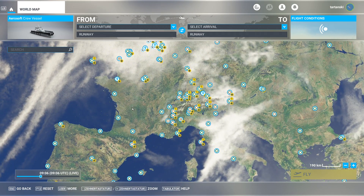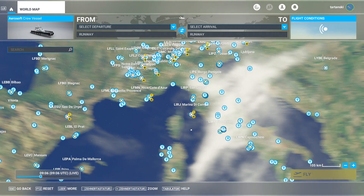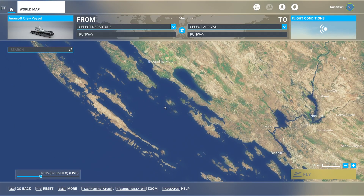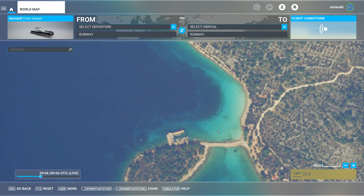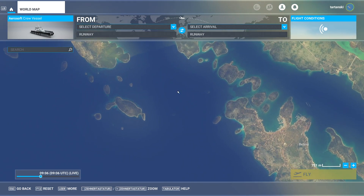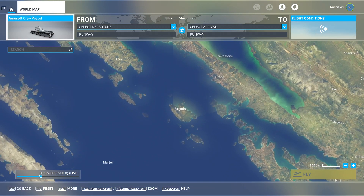For marine simulation it's obviously interesting - you have all of the coastline. Let's go down to one of my favorite coastlines: Croatia. All of the islands are modeled, all of the inlets, all of the harbors, and you can see the beautiful turquoise waters of Croatia are modeled here. You can navigate and fly over all of these areas.